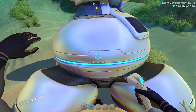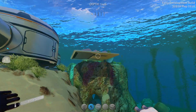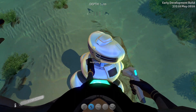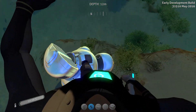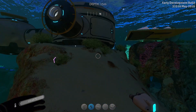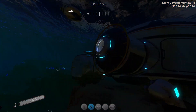You can't actually access this thermal reactor directly — it produces power passively like the solar panels, and it depends on the temperature of the area. Right now it's 10 Celsius because I have a thermometer equipped, which isn't near hot enough. You'd have to go to the hot springs for this to produce a lot of power.